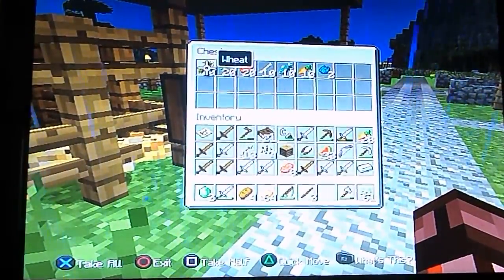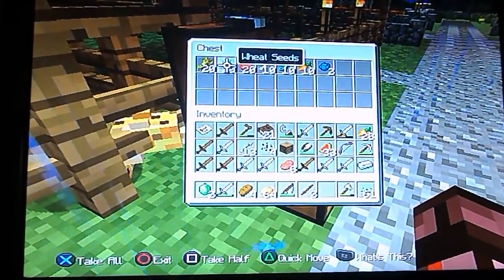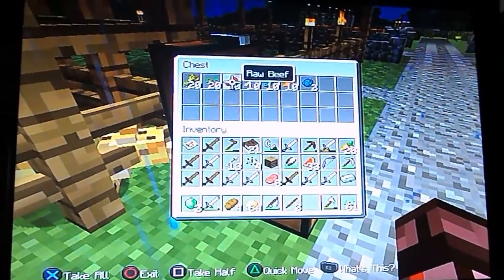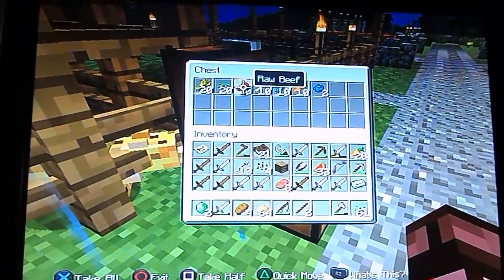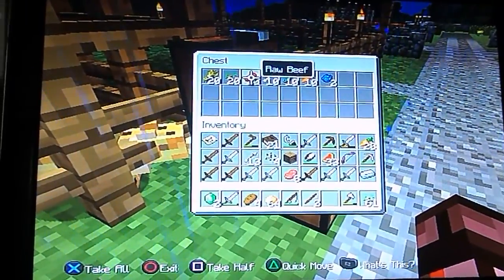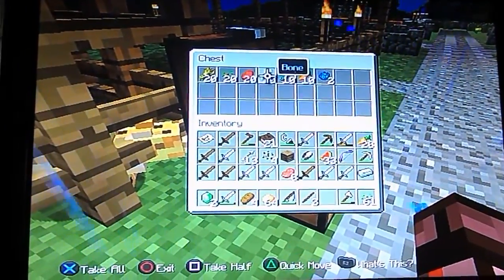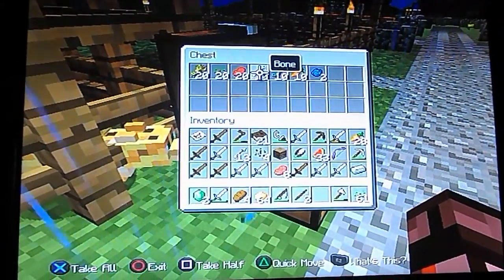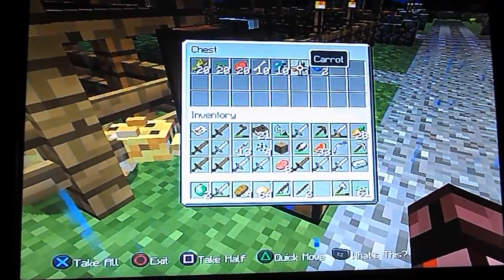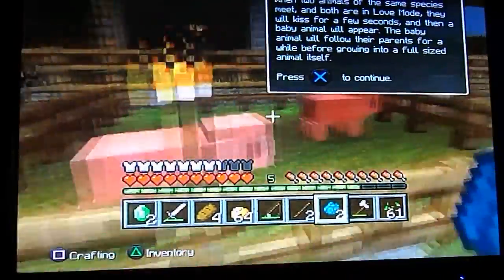So here's all the stuff. You need wheat for the cows, and wheat seeds for the chickens. Raw beef is for the dogs — you need to tame dogs with bones. Raw fish is for the ocelots, carrots are for the pigs, and whatever dye you want is for the sheep.